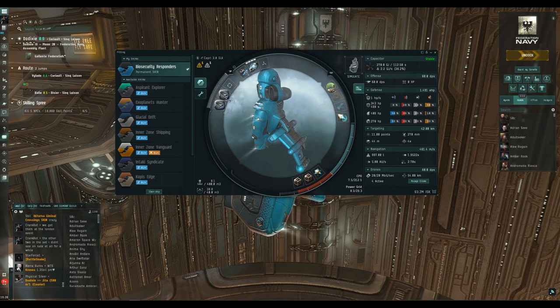I can only fit two rigs on this ship because they use 200 each — that's really only something I've found on scanning frigates to be honest. There's nothing you can do to change the calibration of a ship; there are no skills or anything that can boost that or reduce how much those rigs are actually taking up.